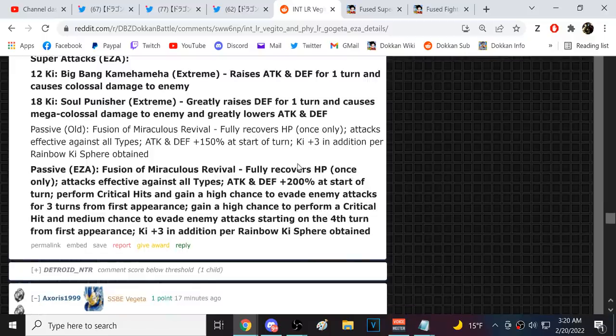He fully recovers HP, is super effective against all types, 200 attack and defense at the start of turn. The 50% chance to dodge is pretty sick, guaranteed crits is obviously great, but he's already super effective against all types. This unit would be outright better if this was a guaranteed additional. Give him a guaranteed additional and a high chance to dodge for three turns from first appearance.